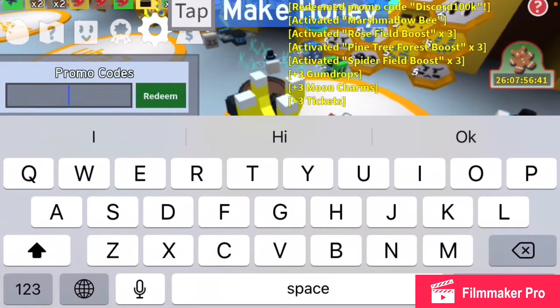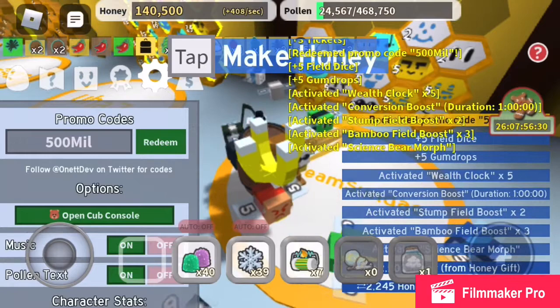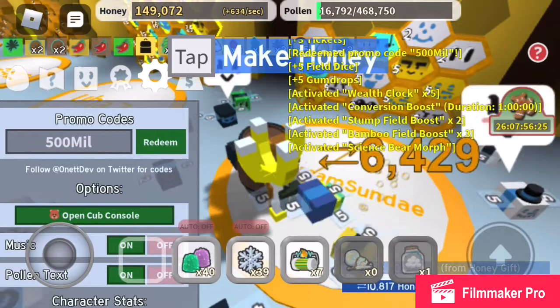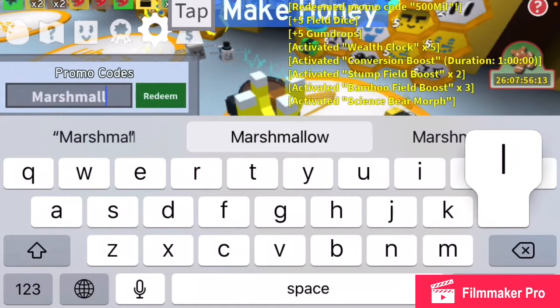Next is '500mil.' I got five field ice, five gumdrops, a wealth clock, a conversion boost, stump field boost, bamboo field boost, and a science bear morph. Interesting.